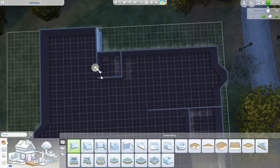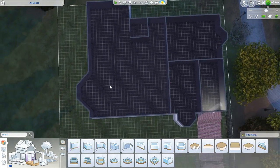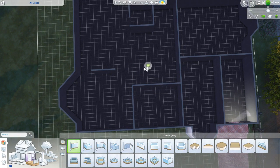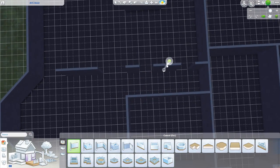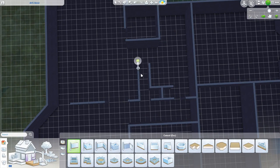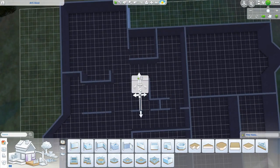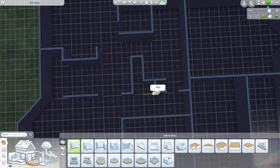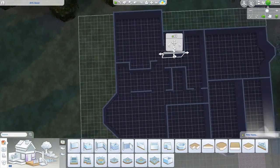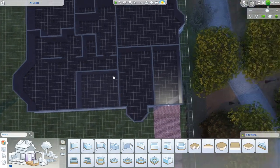Basically this build is essentially a replication of the American Horror Story Murder House from Season 1. If you haven't watched American Horror Story, I definitely recommend that you do because it is a very good series. The inspiration to recreate this build came from searching houses that were famous from horror movies and spooky TV shows to replicate in The Sims 4. I was trying to find a house that was big but not quite a mansion, although this house is actually classified as a mansion in real life.